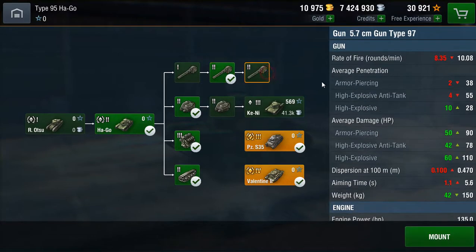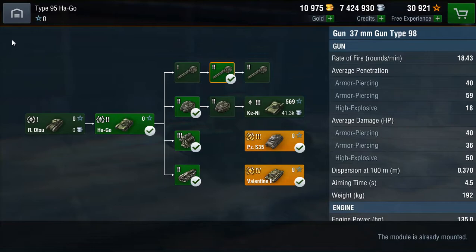That is not the only gun choice. You also get the option to mount the 57mm gun Type 97, which is more of a howitzer than anything else. It has a 10.08 rate of fire, which is fairly slow. It has 38 average penetration with armour piercing, and 55 with HEAT. It's got 28 penetration with high explosives due to the larger calibre. However, the average damage is 90 with AP, 78 with HEAT, and 110 with high explosives. So this is really the tier 2 derp gun option. The dispersion goes way up to 0.47, which is horrible, with a pretty terrible 5.6 second aim time. But if you're more of a derp gun person, you can go with the 57mm; otherwise, go with the 37mm.